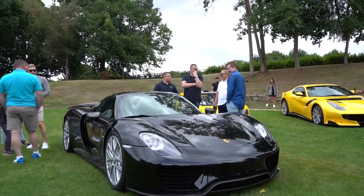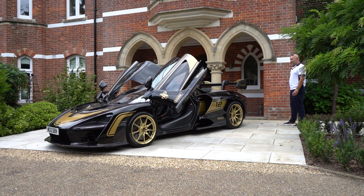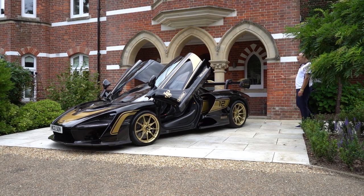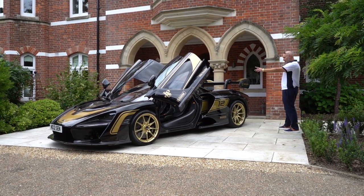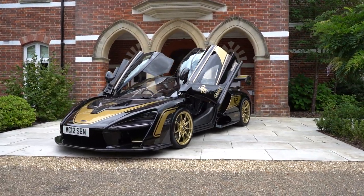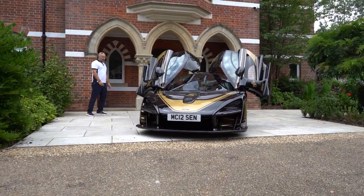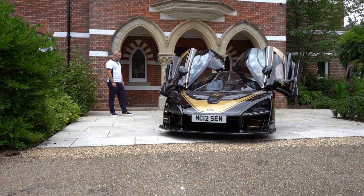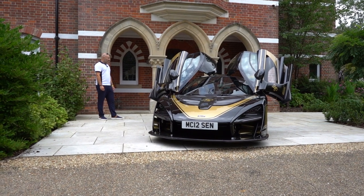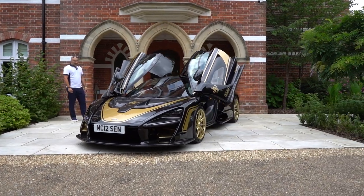McLaren Senna — if I was going to have a Senna I'd definitely have it in this spec. I absolutely love them in black; in other colors they don't look as good. This one with the JP colors is fantastic and the gold struts on the door look amazing with the gold wheels. I think these are undervalued actually — they dropped down to like the 500s, picked back up to 650-700, and I think they'll probably make their way back to 800-900. The owner Peter here owns the house and this fantastic Senna.